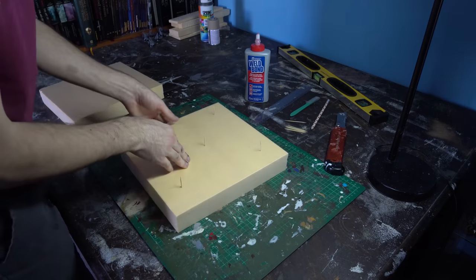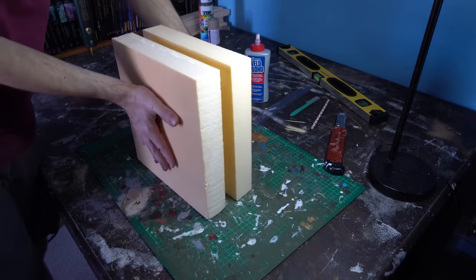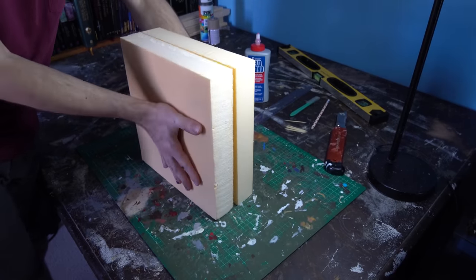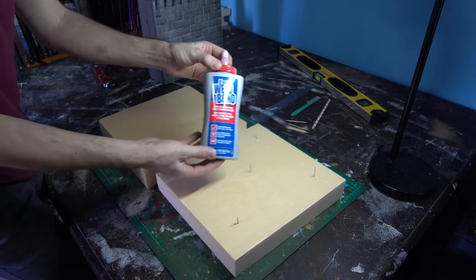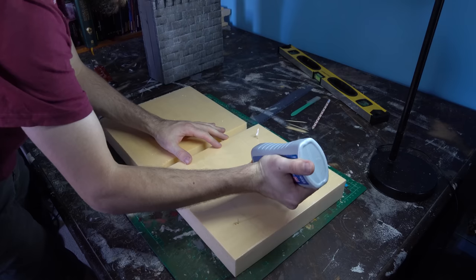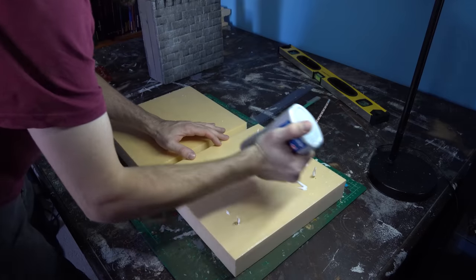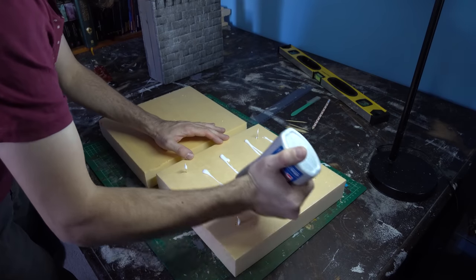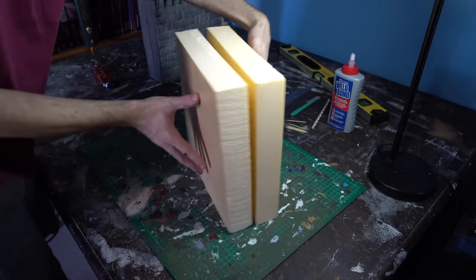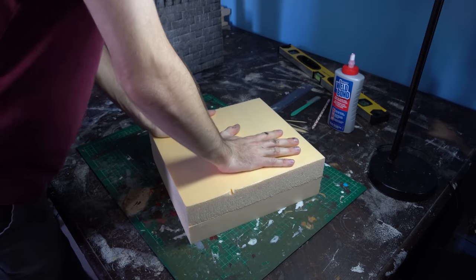I'm going to be fixing these two sheets together with adhesive and physical bonding. I'm going to put some timber skewers and stab them into each of the corners and the center, line those up, then pull it back apart and glue it as well. I'm using a high-strength PVA called Weld Bond — it sets nice and fast with a really strong bond. We'll glue that all up across the flat surface as well as around the timber skewers, then weigh it down a little bit, and once finished it's going to be beautifully strong — the core structure of our wall section.